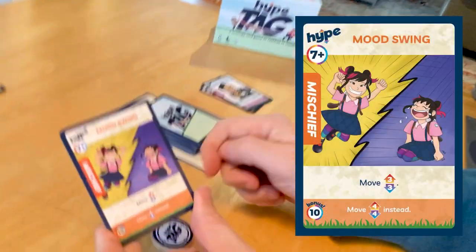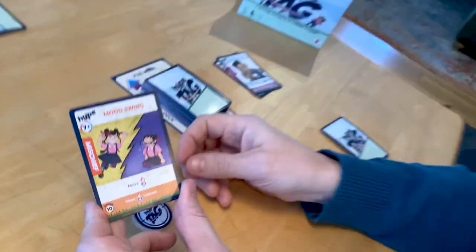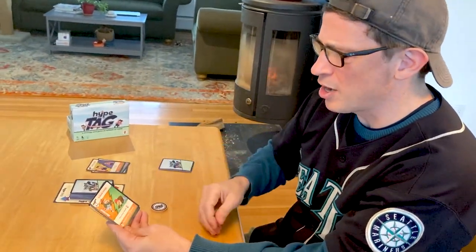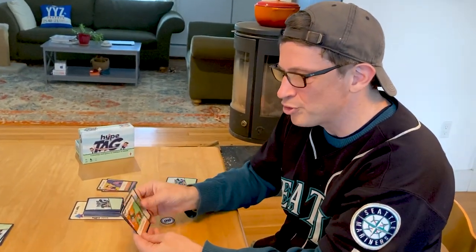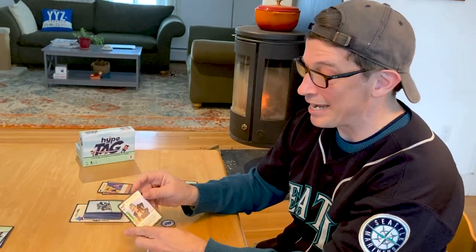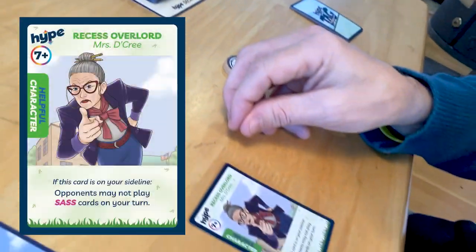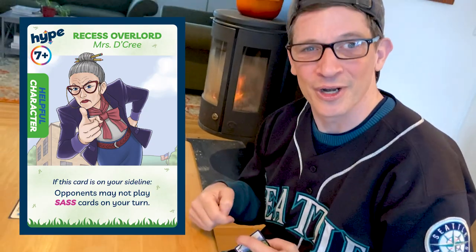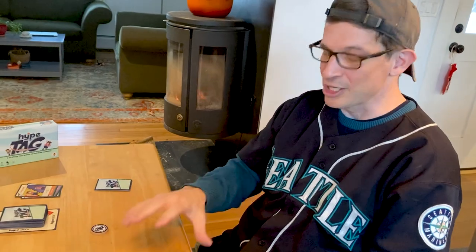Mood Swing is a seven-plus and lets you move up or down three spaces, or four spaces if you're at ten. Other cards let you draw cards, move on the hype meter, or force your opponent to move — this is where you really get some strategy going. Some cards are characters, like Mrs. Decree: if you're at seven-plus you can play her into your sideline, and as long as she's there opponents may not play sass cards on your turn. She's very powerful protection.